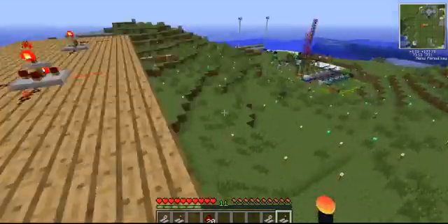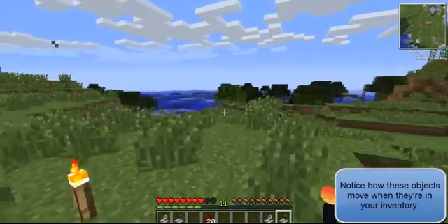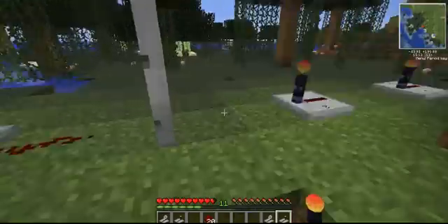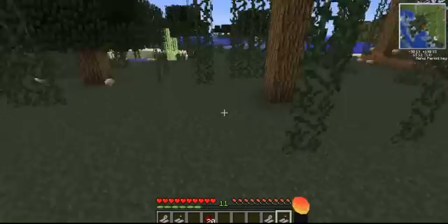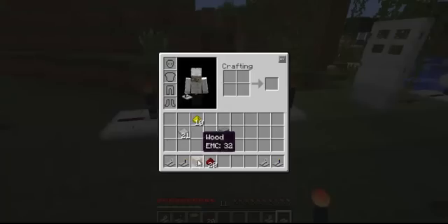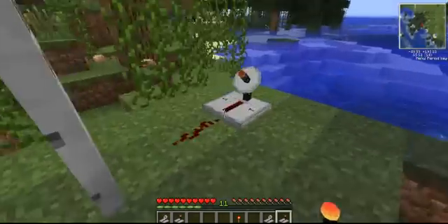Now we are going to go down and test this out. I'm just going to run over here where I made a bit of a test site. As you can see, I have a bit of a test set up, and first I'm actually going to need some sticks to make a redstone torch for this test. I got my log from the now floating tree, I'm going to make normal sticks and a redstone torch. As you can see here, I have two transmitters and a receiver.